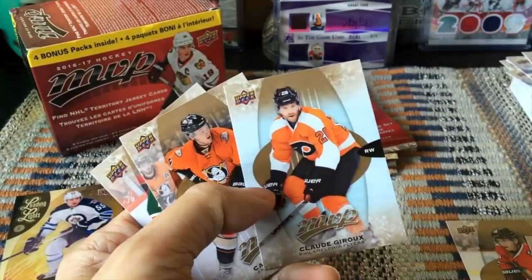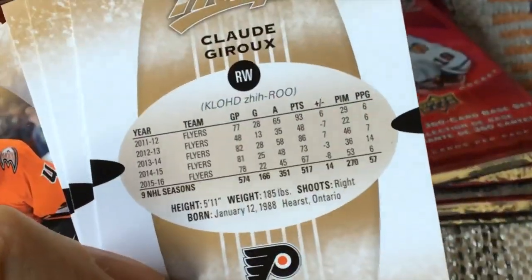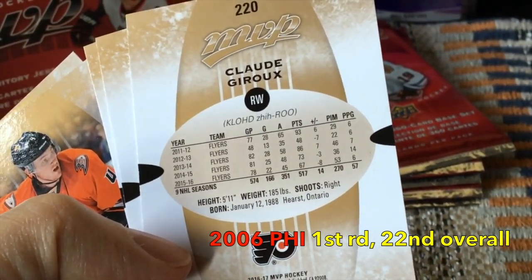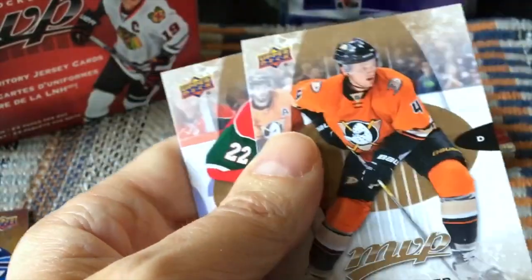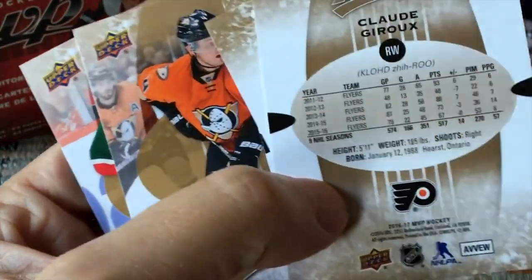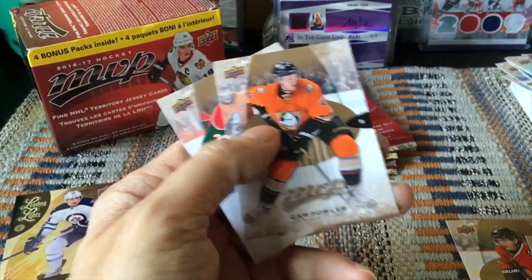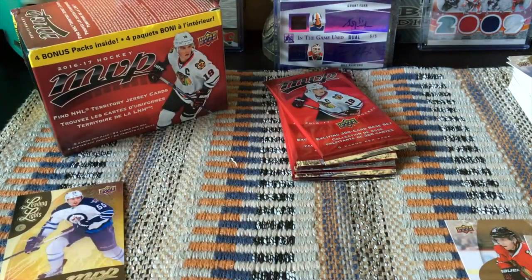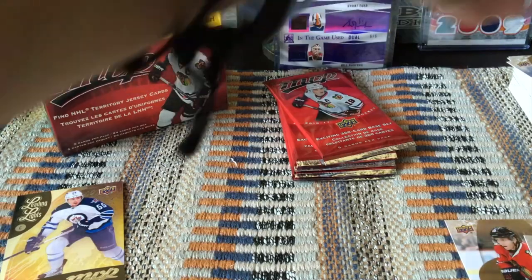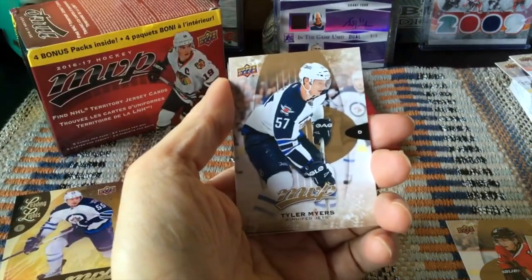Logan Couture — I can say wonderful things about him, but he should have been drafted by the Habs, and I think that's why I'm always a little tempered talking about him. Look at him though — basically a point-a-game guy his entire career. He's from Guelph, Ontario, not Quebec. Quebecers are a bit crestfallen he wasn't drafted there. The Couture would be a high-numbered card.